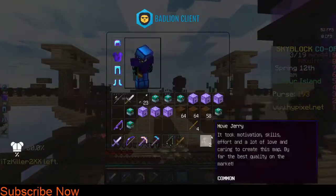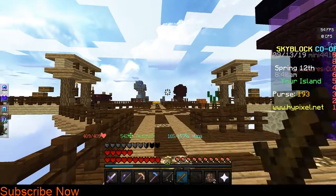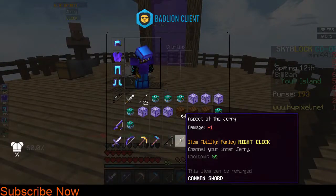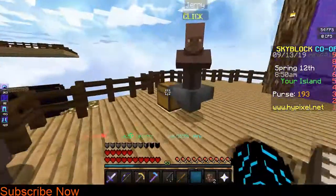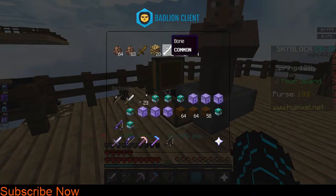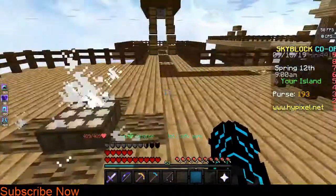You get this — I don't know what it does. Let's just right-click it. Nothing changes. The item says 'channel your inner Jerry.' I don't know. I'm just gonna put this sword back and put these things back. Okay Jerry, your content is over.